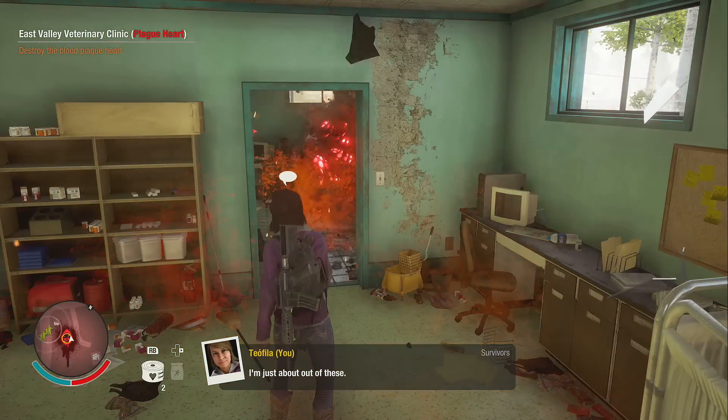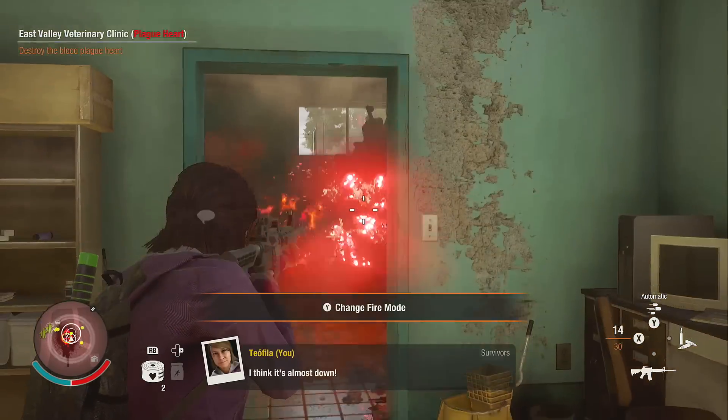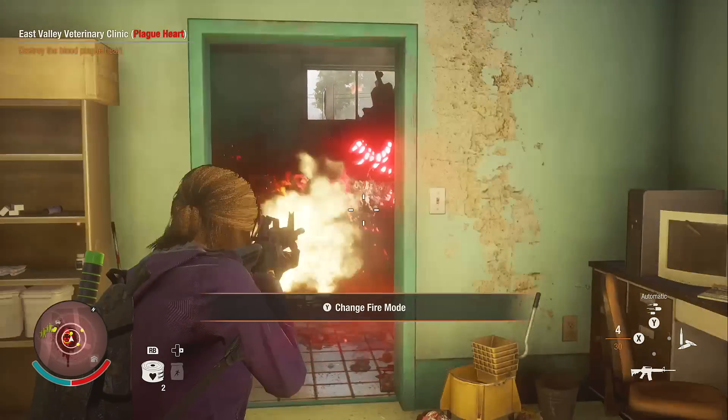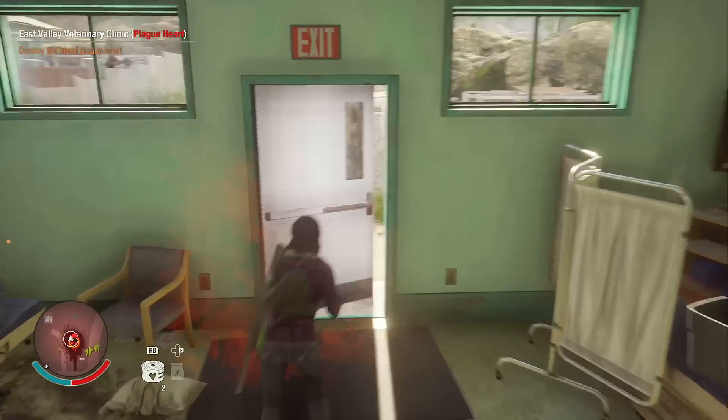Just make sure you're using firecrackers to distract the zombies as you take out the Plague Heart. And every Plague Heart in the game is incredibly easy to destroy. Destroy all 10 and you will be on your way to completing the game.